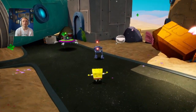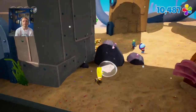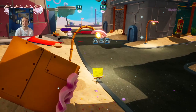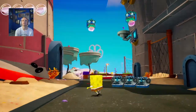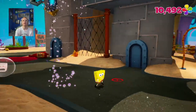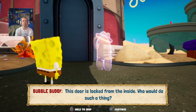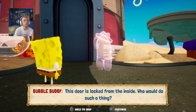Attack these and bubble bash him. Looks like we got a couple ones we want to jump in the air and get. Once those clear — now we got Bubble Buddy! Who would do such a thing?